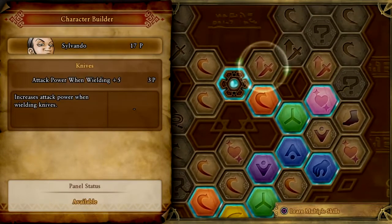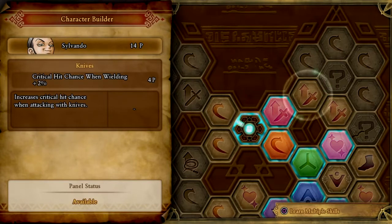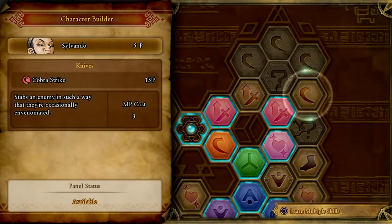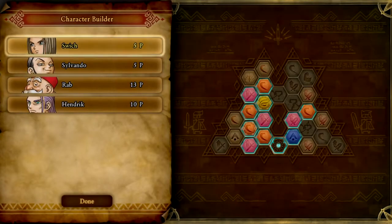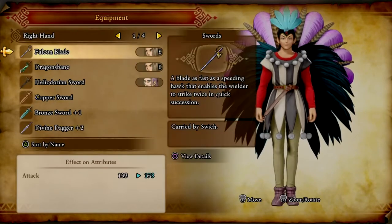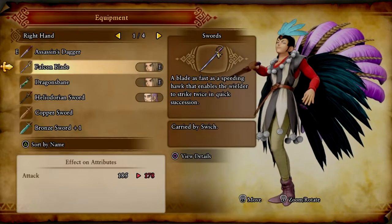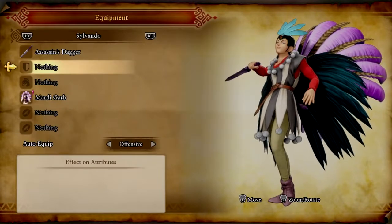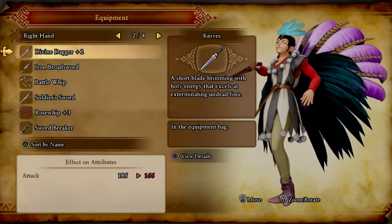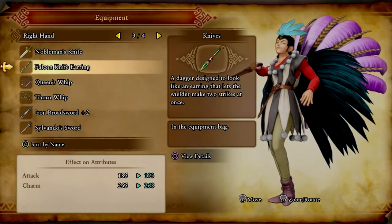But now let's pick a weapon for him. What about knives? Okay, ten of his skills. Attack power when wielding — so now he can wield two knives. Swordbreaker is better. Nobleman's knife is way better. Falcon knife earring.